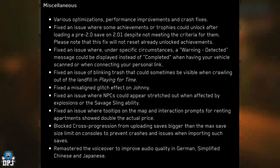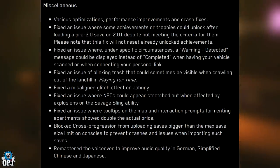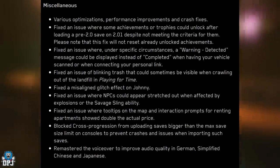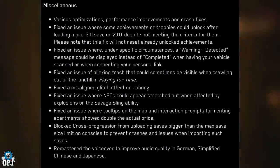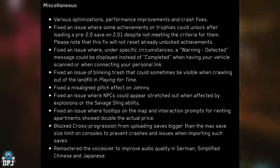Miscellaneous: various optimization, performance improvements, and crash fixes. Fixed an issue where some achievements or trophies could unlock after loading a pre-2.0 save on 2.01 despite not meeting the criteria - note this fix will not reset already unlocked achievements. Fixed instances where a 'warning detected' message could display instead of 'completed' when having your vehicle scanned or connecting your personal link. Fixed blinking trash visible when crawling out of the landfill in Playing for Time. Fixed a misaligned glitch effect on Jimmy. Fixed NPCs appearing stretched when affected by explosions or the savage sling ability. Fixed tooltips on the map showing double the actual price for renting apartments. Blocked cross-progression from uploading saves bigger than the max save size limit on consoles.